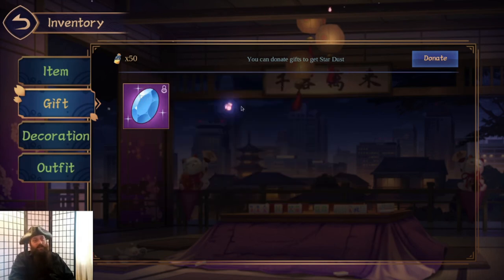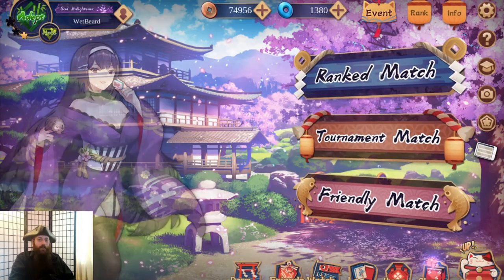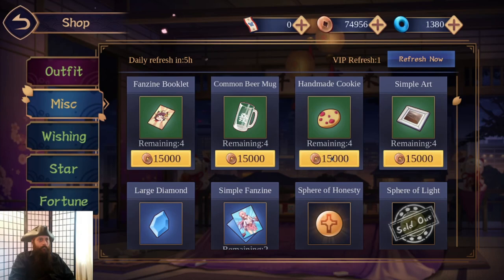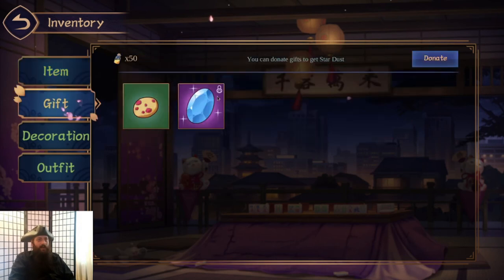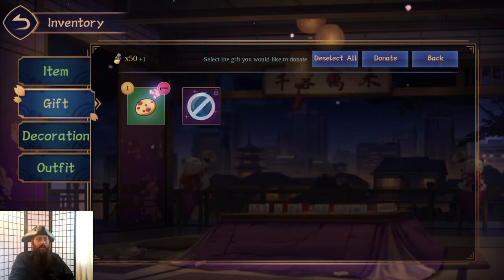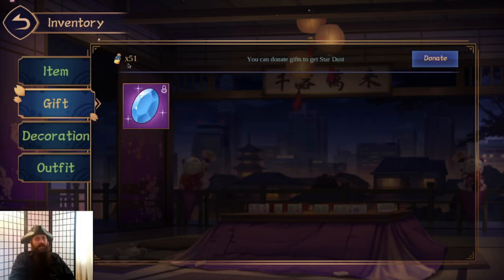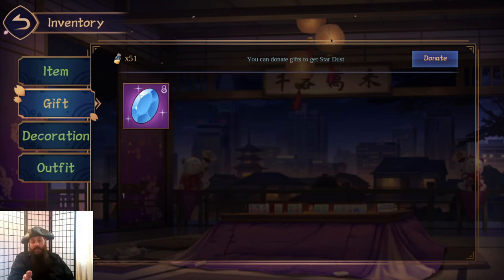You can either give those as gifts or you can break them down. When you break down gifts that show up here, you select them and donate them. So say you've got a gift you don't need — go in here, hit donate, select the cookie and donate it. Green ones give you one stardust, blue ones give you five, and purple ones give you ten or fifteen. You probably shouldn't break down the purple ones. You can only break down ones you get from bags — not ones from events as rewards.